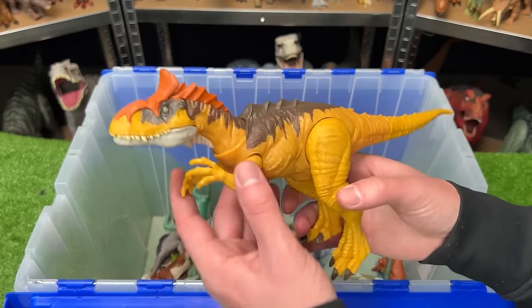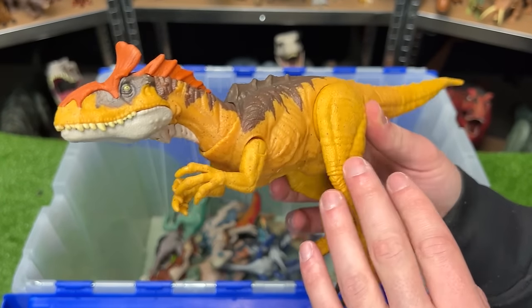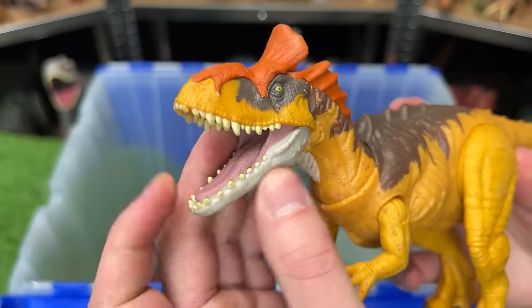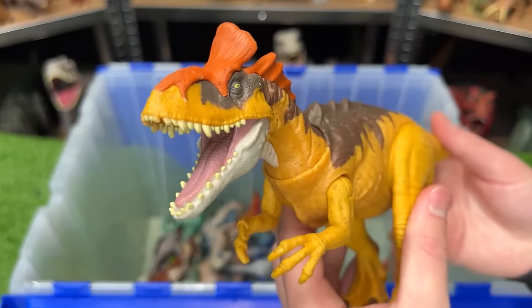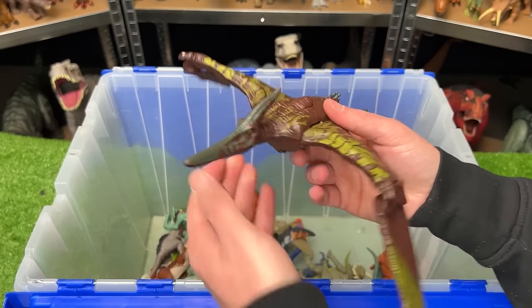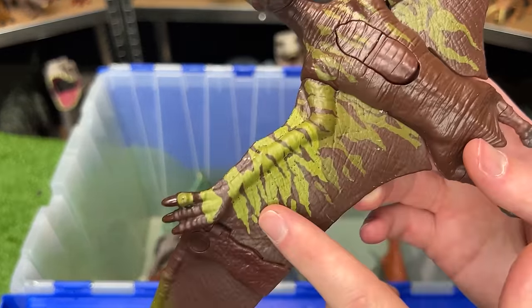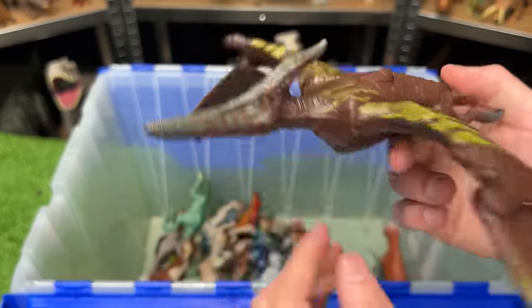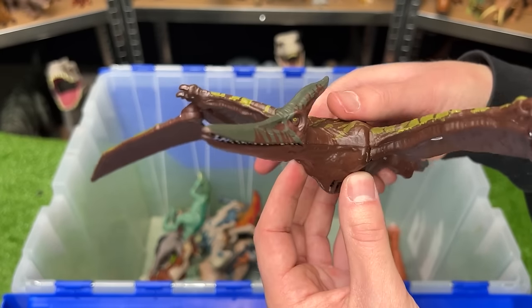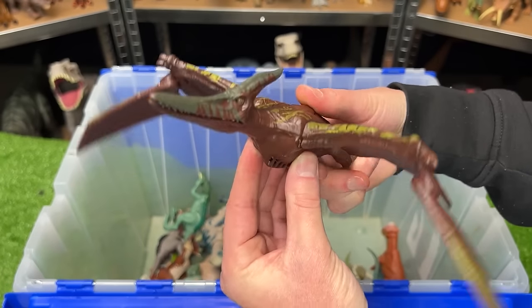The Sound Strike Cryolophosaurus comes in bright yellow, brown, and orange — no button for the mouth but you can use the tail for a head attack action. Another Pteranodon from Primal Attack has mostly brown coloring with cool green striping along its wings and darker green on its face, with one button for the mouth and another to flap the wings.